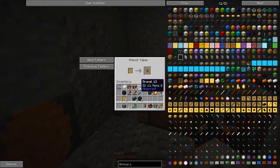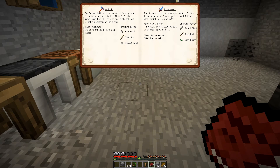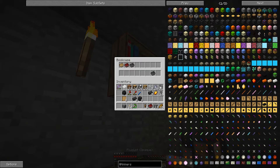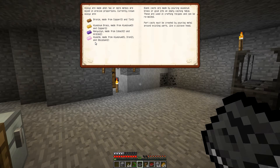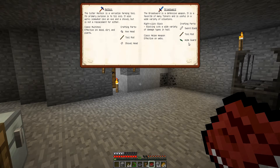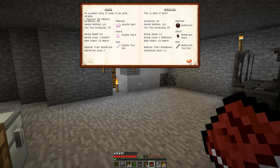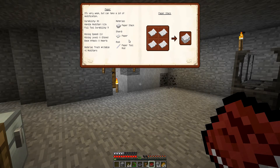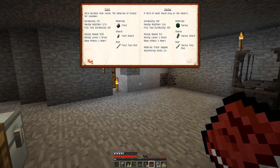I have three blank patterns. We are going to make a regular broadsword, so we need a sword blade, a tool rod, and a wide guard. Looking at the materials, I think we're going to make this out of alumite — it has high durability and an extra base attack of 1.5. We'll make the wide guard out of paper because that's going to give us an extra modifier. The alumite has high durability and the mining speed doesn't matter as much for a sword.